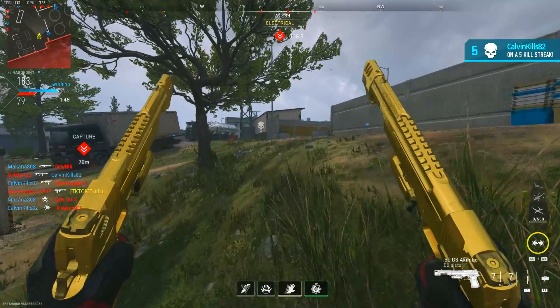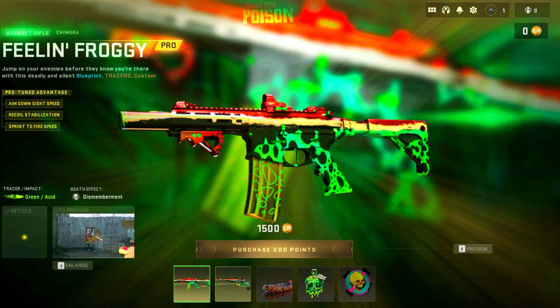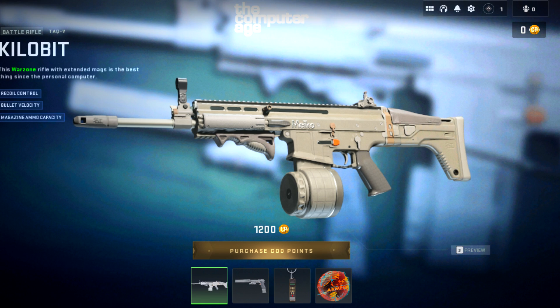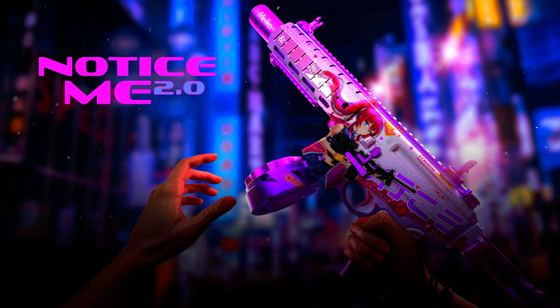There are even more bundles — check these photos here — all additional weapon bundles with no operators and no confirmed dates. The leakers probably didn't feel it was necessary to include dates since these are likely filler bundles. In total, Season 3 Reloaded should have around 30 bundles, since the game drops around 70 per season — about 35 at launch and the rest in the Reloaded update.